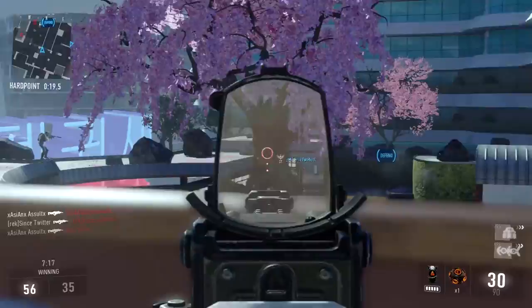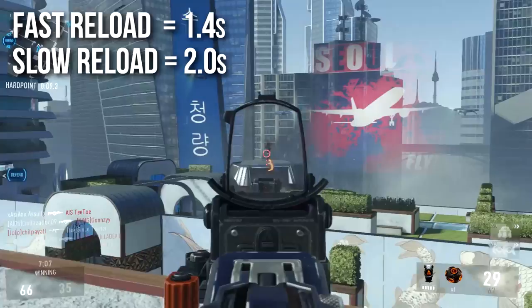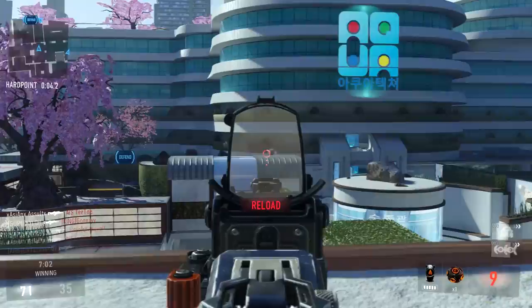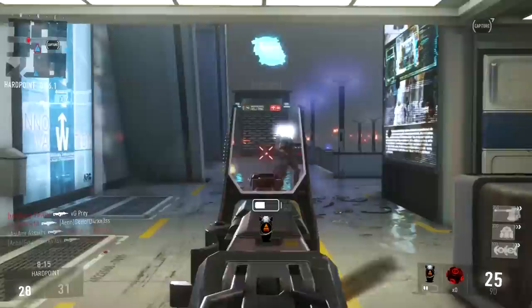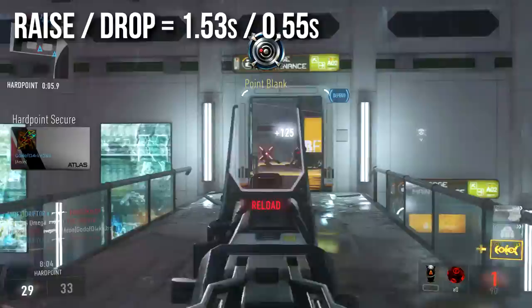Moving to the more numerical stats: it has a fast reload of 1.4 seconds and a slow reload of 2.0 seconds flat, depending on whether you have bullets in the magazine and how you tap the reload button. This is actually a little slow for assault rifles — most of the ones I've measured reload considerably faster. So do keep in mind that the HBR reloads a little bit slower.